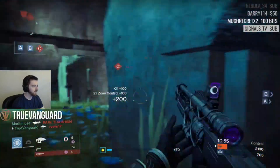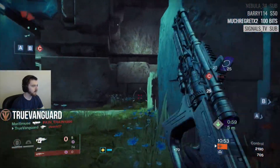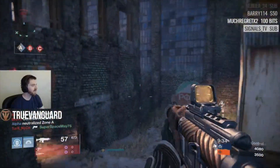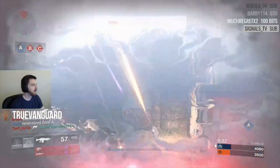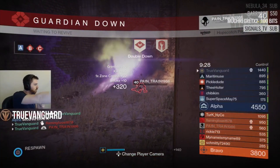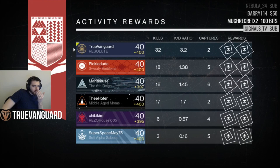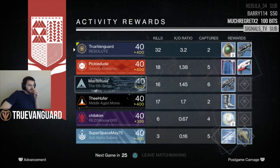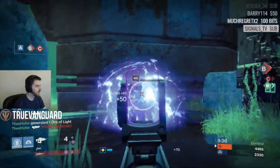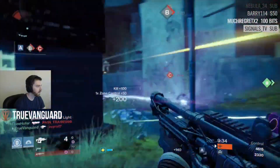That is absolutely the best subclass to run Memory of Felwinter on — hands down, no doubt. There are others you can get some good utility out of, but you're going to get the most bang for your buck on the Night Stalker because of the strength, utility, and versatility of the wombo combos. The neutral game on the Night Stalker is unparalleled — pretty universally accepted to be the best neutral game of all subclasses in Destiny.